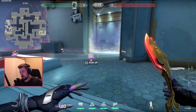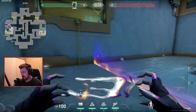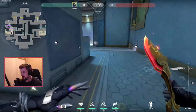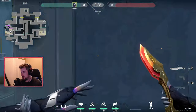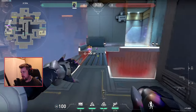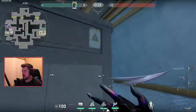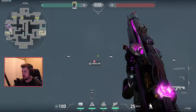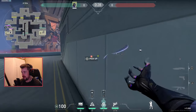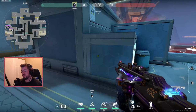For trap plays, a wall right here — play back site with a flash there, have razor wires here to prevent people from pushing across the bridge, flash right here. When the enemies are going for the plant, wall activates, pop your razor wires, flash — bam, free easy kill.